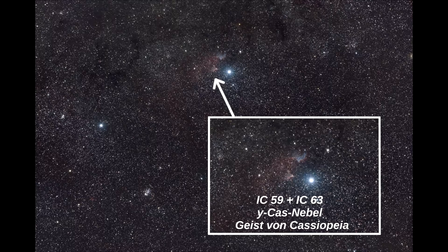Das zweite Objekt, was zum Geist von Cassiopeia gehört, ist IC 59 — ein Reflektionsnebel. Das ist dieser blaue Fleck, den ihr hier in dem Nebel seht.